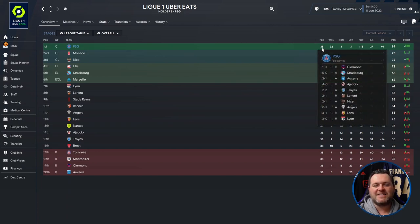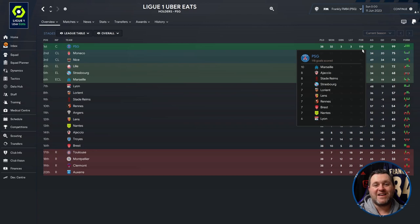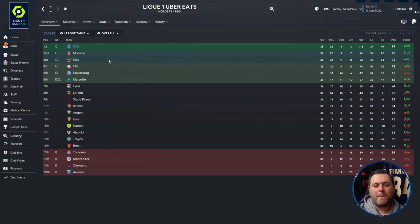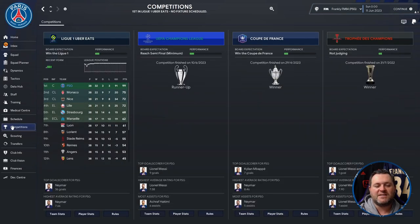Breaking down Ligue 1: PSG played 38 games, won 32, drew three, lost three, scored 118 goals, conceded only 27, giving them a 91 goal difference and 99 points. Neymar got 36 goals and Mbappé 30. Neymar had a 7.66 average rating, Mbappé 7.61, and Messi 7.38. Messi got 15 assists, Neymar 14. Neymar had 11 player-of-the-match awards, Mbappé seven. Donnarumma kept 15 clean sheets and Mendes got 13 yellow cards. Hakimi recorded 4.76 dribbles per 90 minutes.